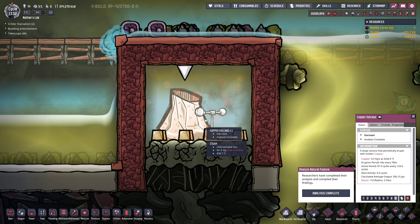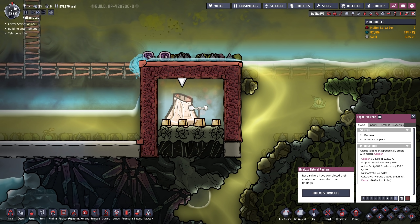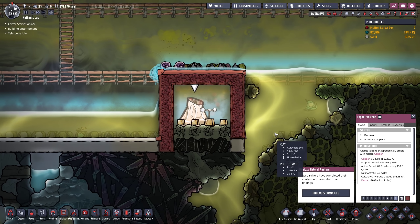My problem at the moment is, if we check this out, the next activity is gonna be in five cycles. So either we build everything we need for this contraption in five cycles, including pumping out the polluted oxygen here. The eruption period is only 44 seconds, so theoretically we should be able to do something about that. We have a little bit of downtime, and we also have lots of polluted water to start cooling this down. But I don't want to wait the active period — it's like 87 cycles. We already want to profit from the active cycles today.